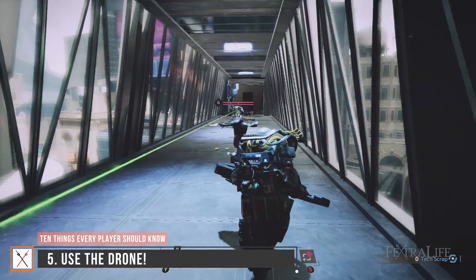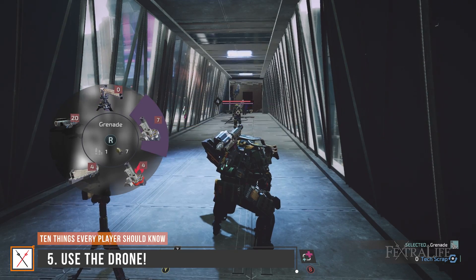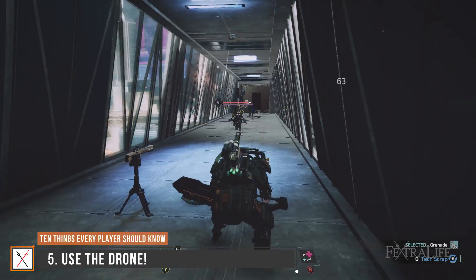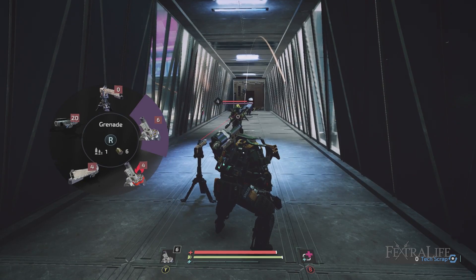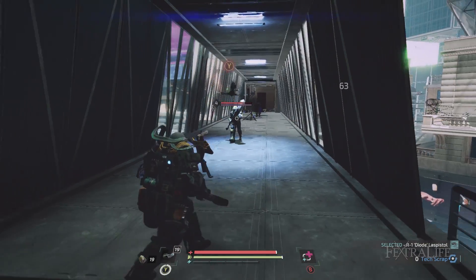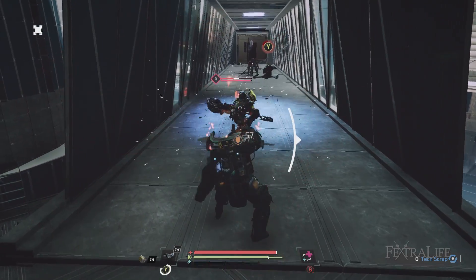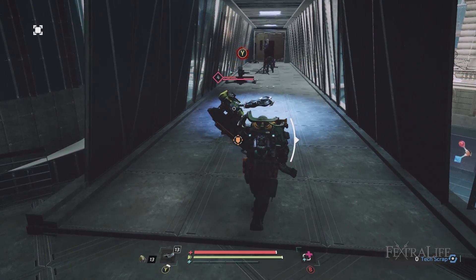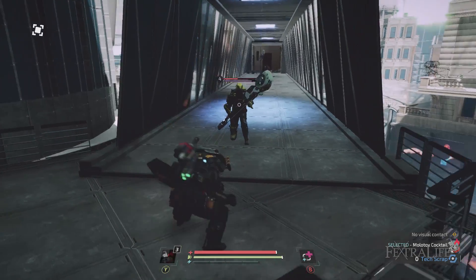One new aspect of the Surge 2 is the drone that can be used in combat and outfitted with different modifications that do various things. You can use it to pull enemies to you one by one when there are a lot, or use it to take down one target quickly when you are outnumbered. Don't forget to use it during boss fights — it can make some boss fights much easier and it's great for hitting hard to reach places. You can mark drone mods as favorites and swap them on the fly by holding left on the d-pad and selecting the one you want.